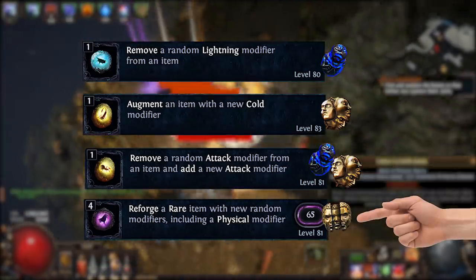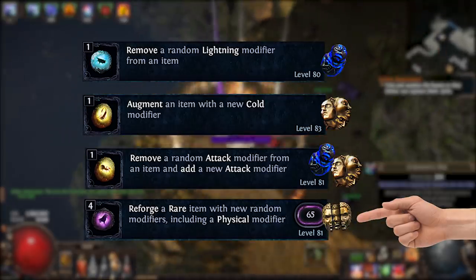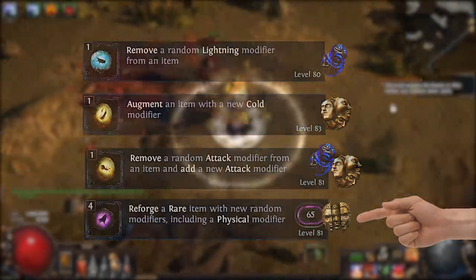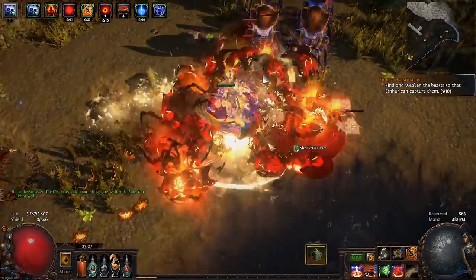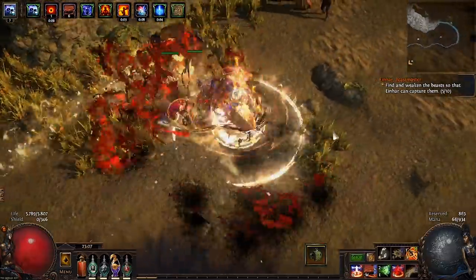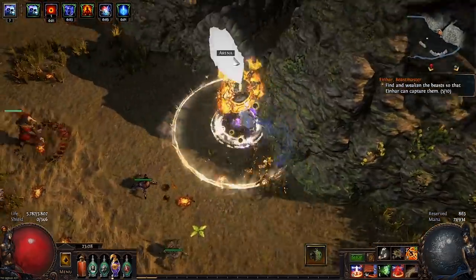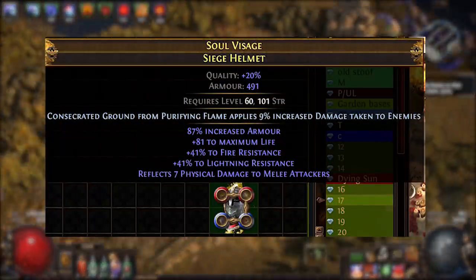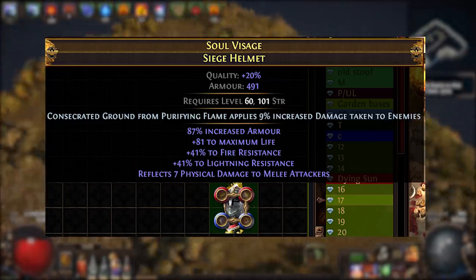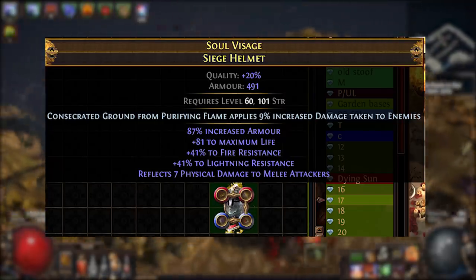And then there are the chaos spam crafts, which you can use to make a good baseline item, which you can then improve with remove and augment crafts until you get the item you want. For example, I bought a helmet at item level 85 — sometimes a certain item level is needed to roll certain modifiers — which already has the helmet enchant I need. It also has warlord influence, which means it can roll specific additional modifiers I want. I then used the chaos spam seeds to get a decent life roll and two good resistance modifiers.